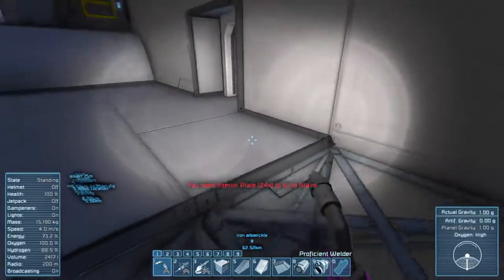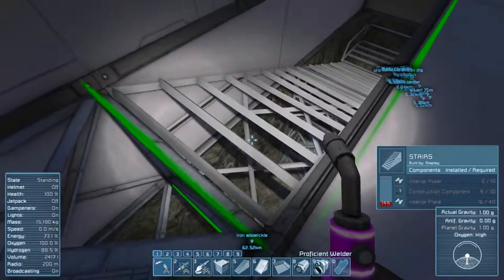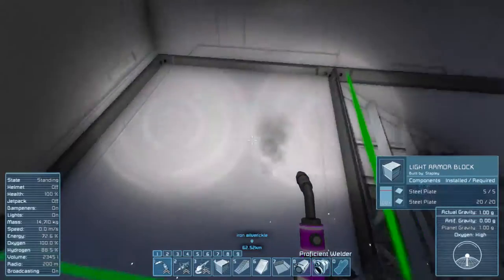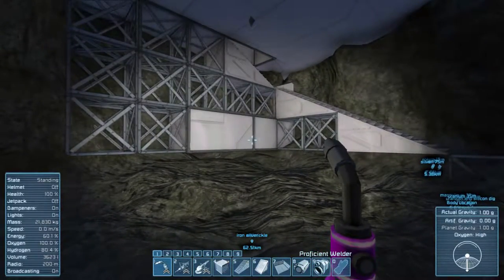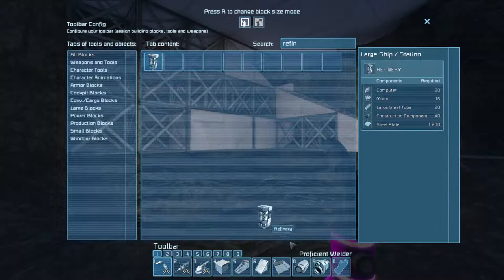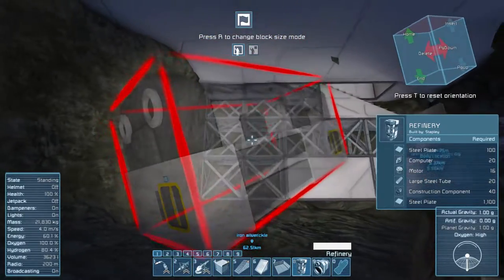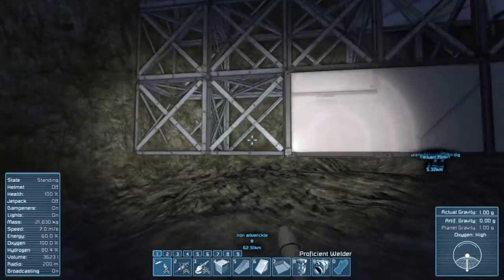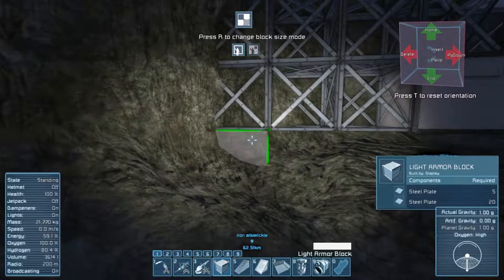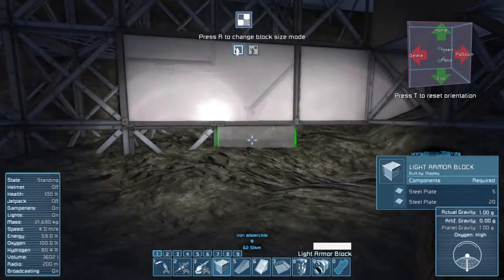We need to get some more things to finish those off. I just want to see how much space we have, if I've made the room tall enough. Yeah, I think once the floor goes down we should be able to fit that in nicely. If I start the floor from this level it should give us plenty of room.